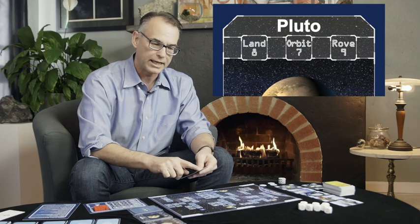Let's take a look at this card, because there's a lot of interesting information on here. At the top, you see three different boxes for landing, orbiting, or roving around Pluto, and it indicates the number of points you can score. If you delivered a lander to Pluto, you would score eight points. The game plays up to 30 points, so that's getting you a long way towards victory. Orbiting would score you seven, and roving would score you nine.